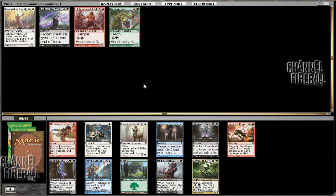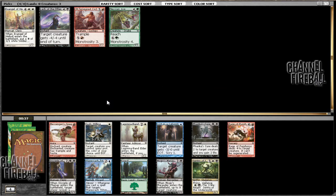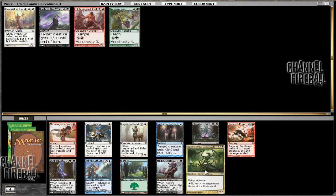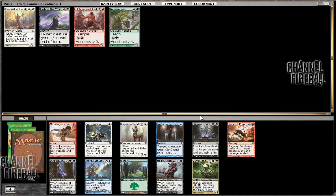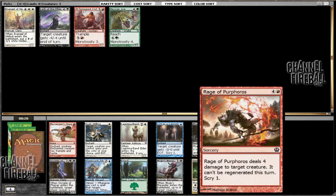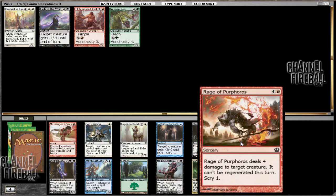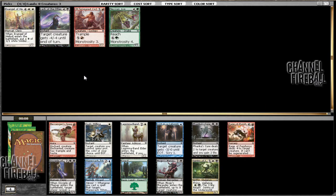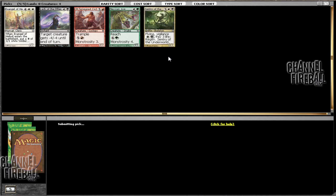This pack has white and black — there's a God's Willing, a Pharika's Cure, and Centry of the Underworld. Given that white and black are open, we can take the Centry or the God's Willing. My least favorite cards are the Band Elder, the Laguna Band Elder, and the Pharika's Cure. There's also a Rage of Purphoros, which is pretty slow, like Vanquish the Foul, so I'm less likely to want to play this. I'm more likely to want to go into black-white, and it would seem that Centry of the Underworld is actually the best, most powerful card overall, so it has the biggest payoff.